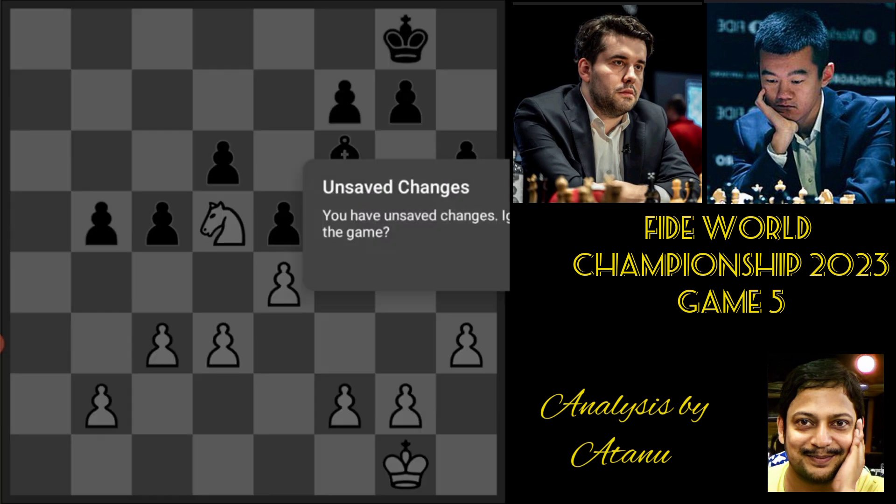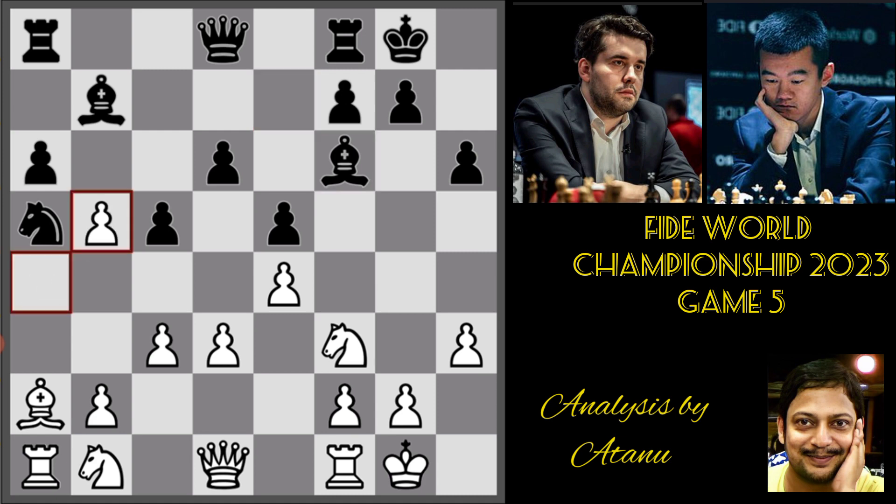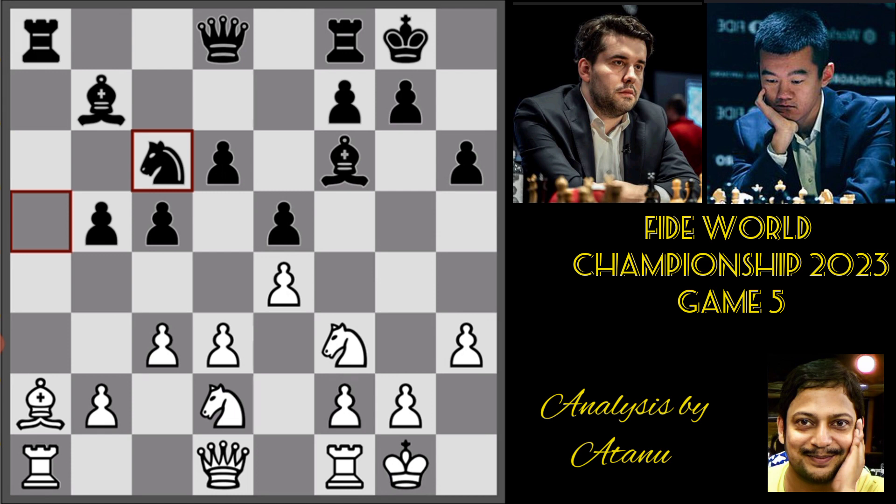Back to the game. The position after the 14th move between Nepomniachtchi as White and Ding Liren as Black. White took on b, Black took on b, and White developed his knight. Black played Knight c6, centralizing quickly. In the previous game, Yan had a knight on the edge of the board and ended up with an inferior position, so Ding this time brings back his knight quickly.